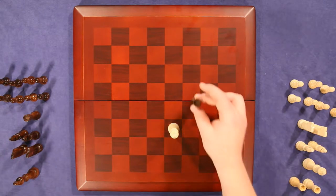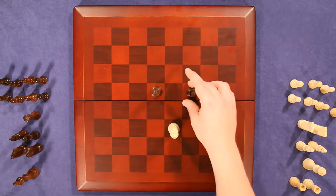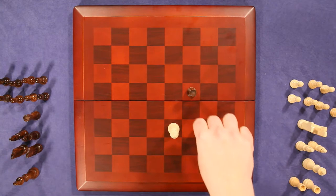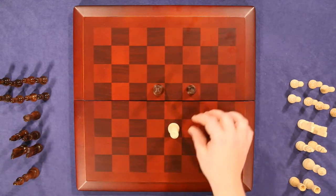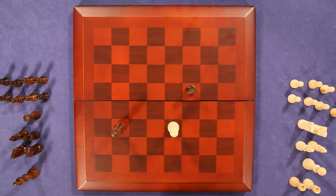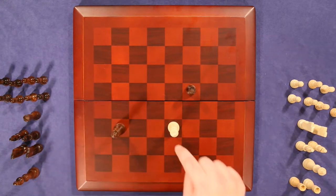We're going to use a rook and a queen to do the dirty work here. At the moment, this king is not being threatened by either one of these pieces — they cannot get him from where they are. However, if we put this queen here, now the queen has a direct line to this king. This king is now in check.